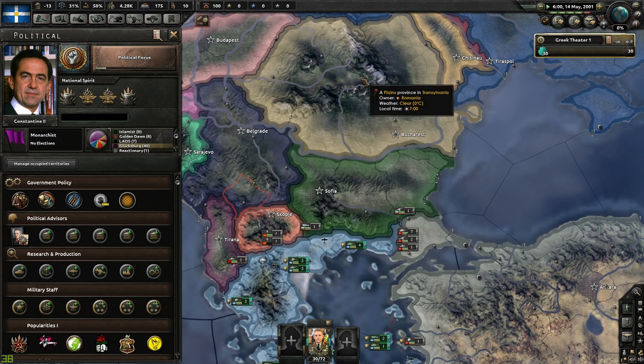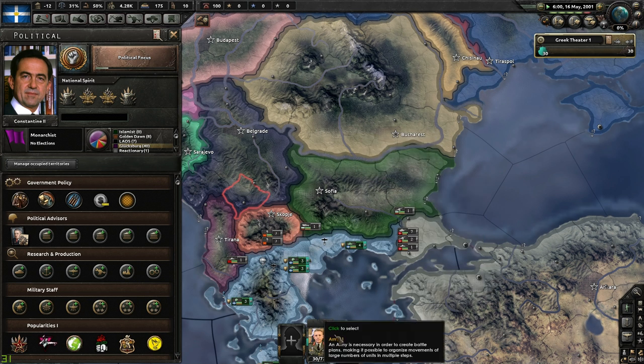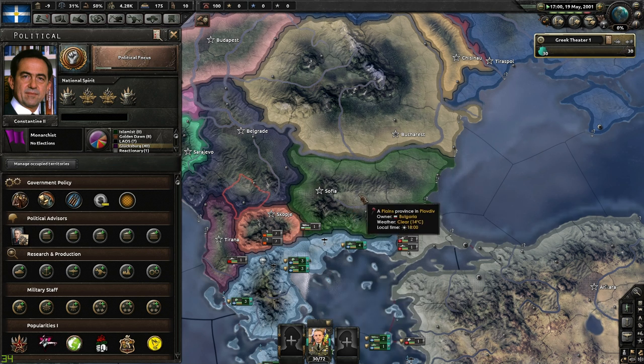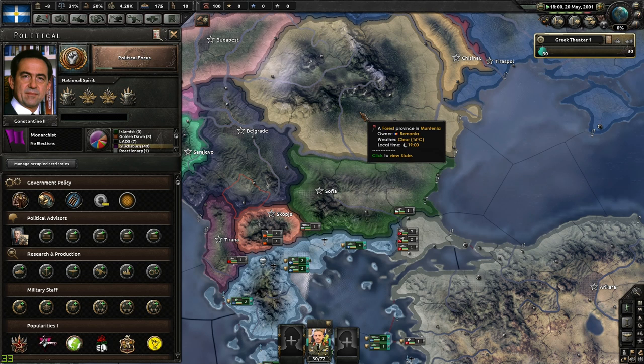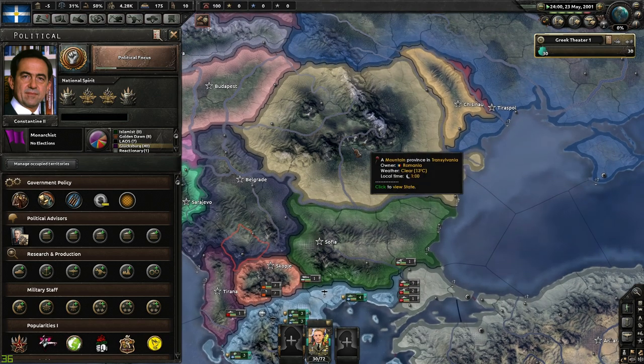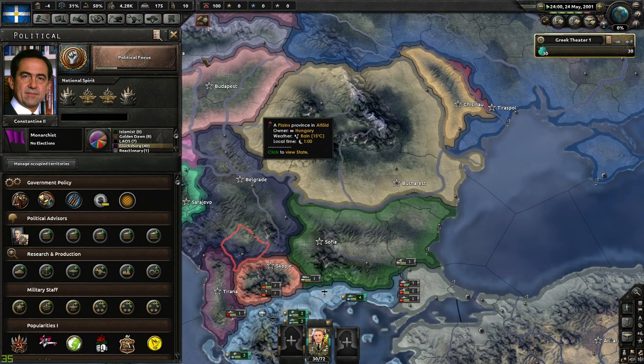Bulgaria opens the door to Romania, which does have resources. While I don't have much industry, I do have a decent size army for a country as small as mine, so I think I ought to be able to overrun Bulgaria and even Romania when the time comes. I may go ahead and gobble those two up in this episode while simultaneously continuing to work on my economy.